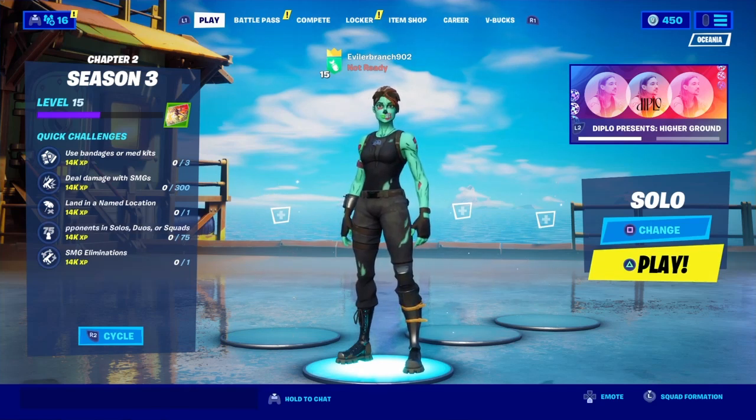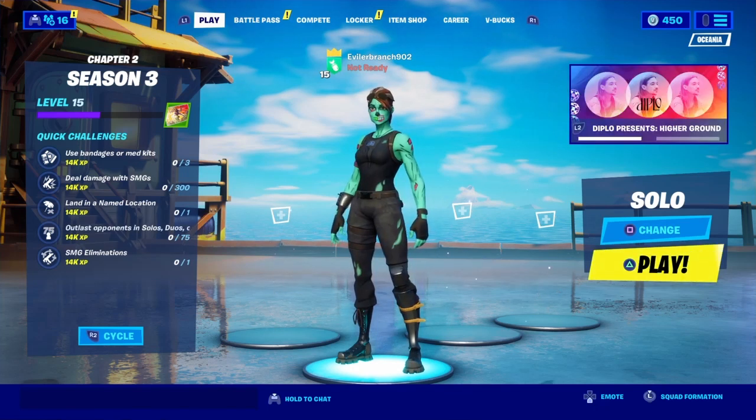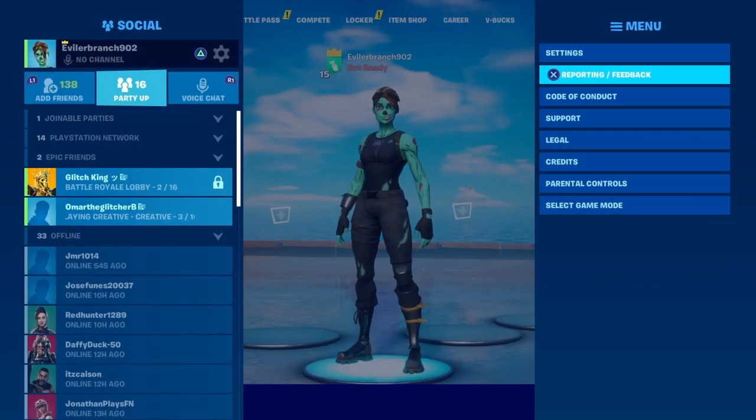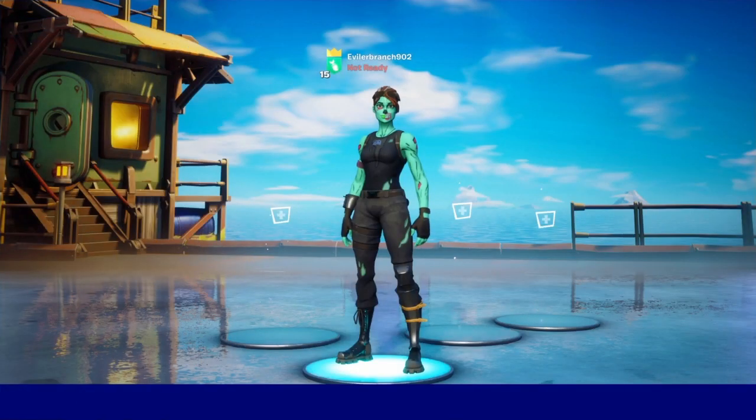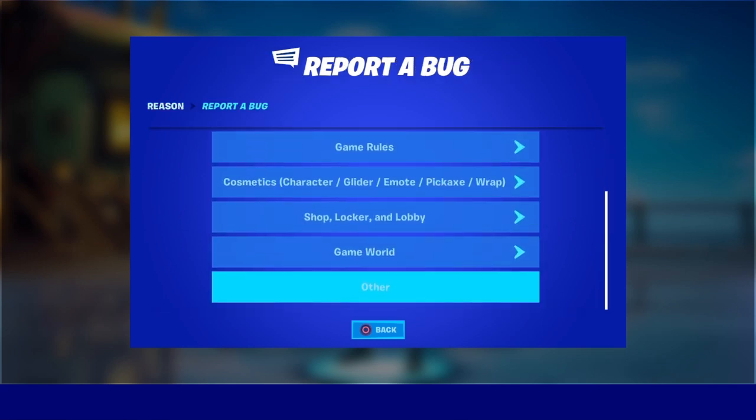First, go ahead and make your way into the Battle Royale main lobby. Then you're gonna want to open up the pause menu and click on Reporting/Feedback. Then you're gonna want to click on Report a Bug.